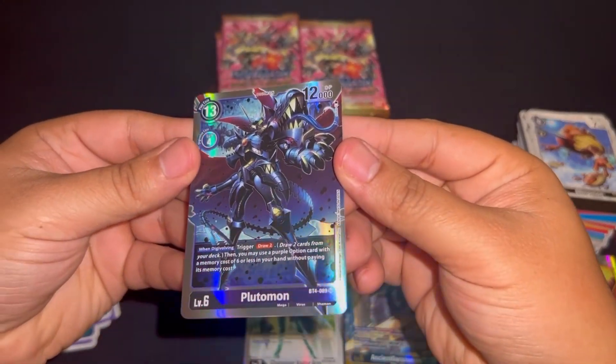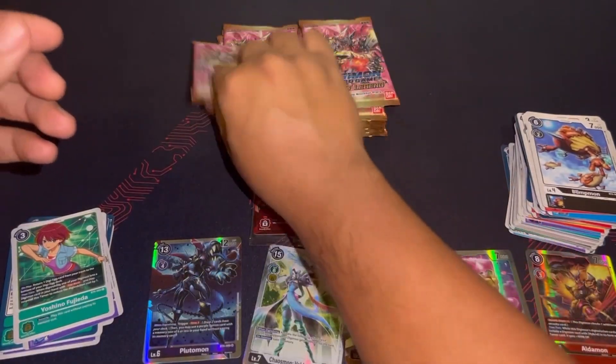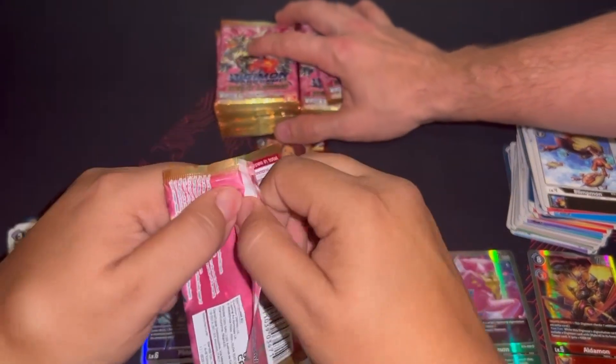Super rare Plutomon — really nice: draw two cards and then you can use an option card of six cost or less. I tried making this deck work; it just did not work for me.